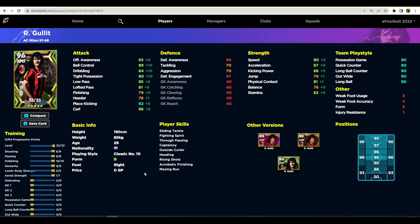We're over on eFootballDB — 96 overall. There are two ways to train him depending on your play style. I've given him 8 into passing, 8 into shooting, then 10 into dribbling, 9 into dexterity, 5 into lower body, and 1 into aerial strength. You can put that into play style proficiency if you want the ultimate boost and have somebody in your squad that's a bit lower, or if you've trained him with the wrong play style before.